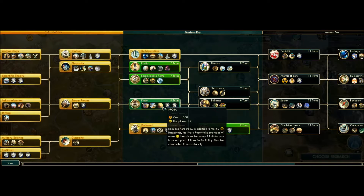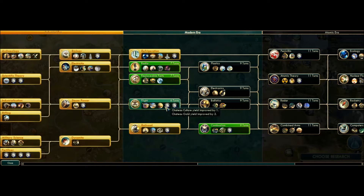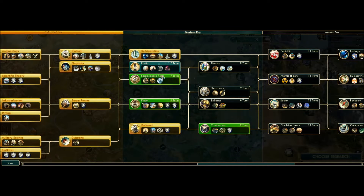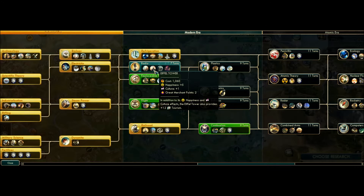I'm not big on flight in this game, so I'm not going to bother. Although the Prora Resort - it gives two happiness and requires autocracy which we have. In addition to the two happiness, the Prora Resort also provides plus one more happiness for every two policies you have adopted. Holy schmoly - that's a lot of happiness. And you get one free social policy. It must be constructed in a coastal city, so we can definitely do this in our capital. We are the only ones with autocracy right now. I've got to get the Eiffel Tower just to get the extra plus 12 tourism - to secure our ideology because we really don't want to have to change it.